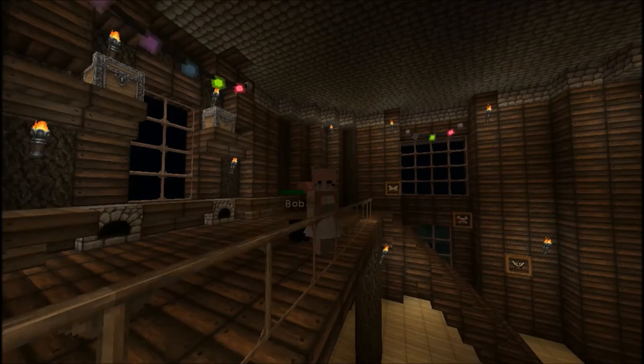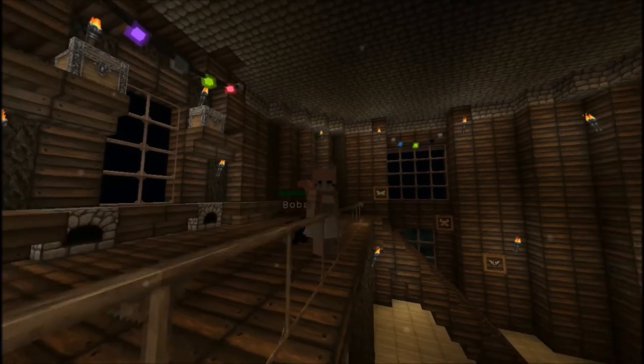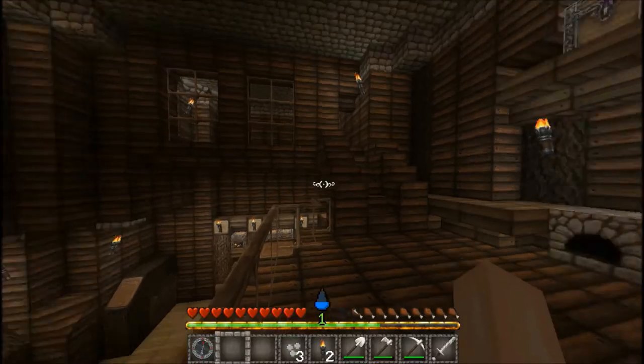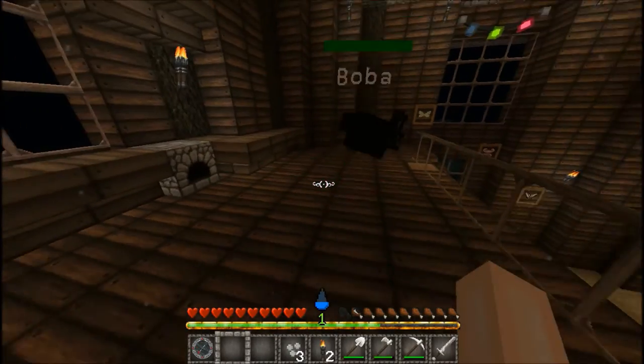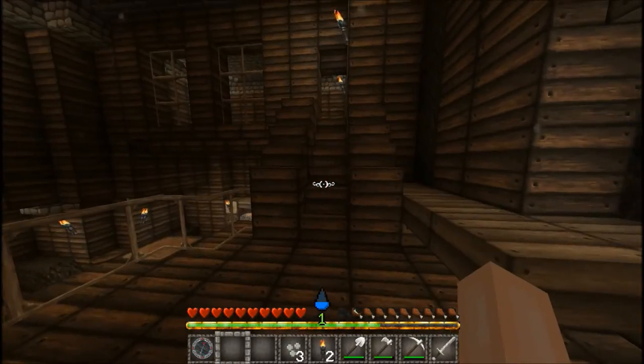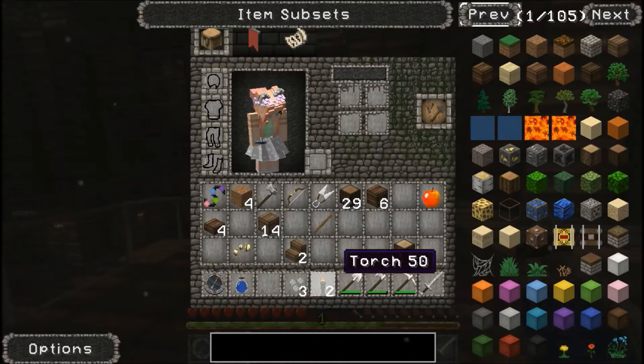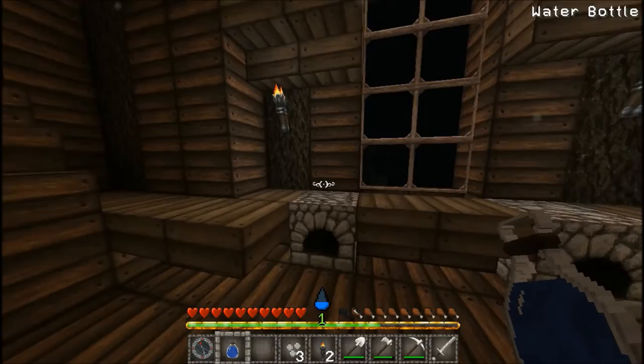Hey guys, it's Moon to Spring. Welcome back to another episode of Lush Garden — and there's Boba right there next to me. I think this episode we're going to be focusing on getting a garden, because we need a food source and we're going to need purified water and stuff. I'm probably going to have to make a cauldron.